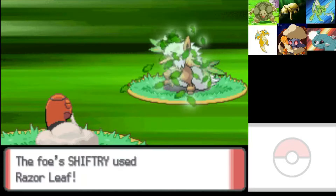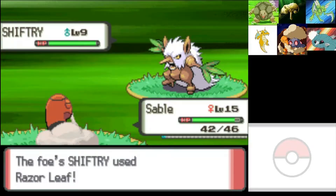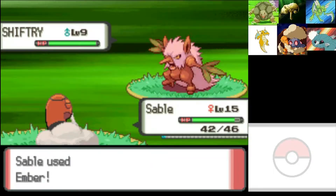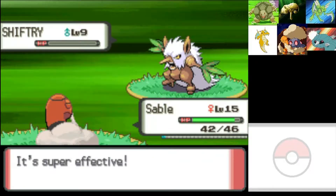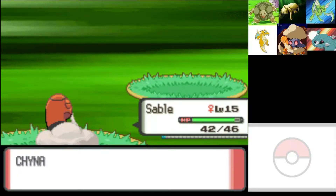And of course we outspeed. Keep using Razor Leaf. A Shiftry would be a nice addition to our team — we don't have anybody Dark or Grass right now. But it would add to the Fire weakness we have. We've got two Pokemon weak against Fire, three weak against Ice. At least for the time being. That's crazy.